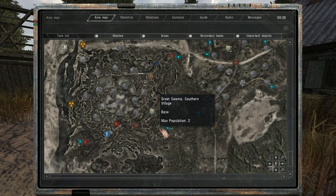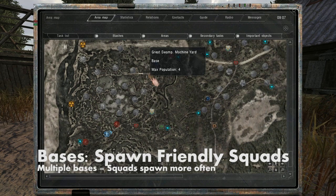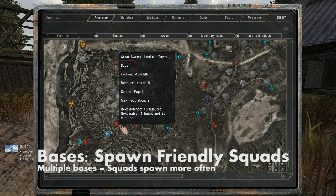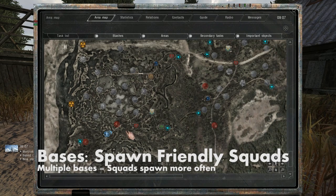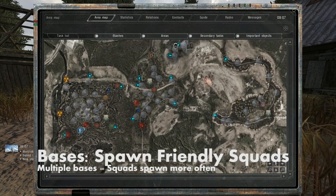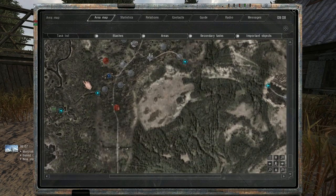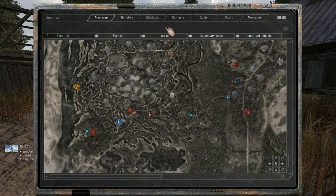There are three different kinds of points to capture. The bases are the most important ones because they're gonna spawn friendly squads — the more bases you control, the more often squads are gonna spawn. Depending on their location they can also spawn a trader, a mechanic, or a medic, which is very useful.